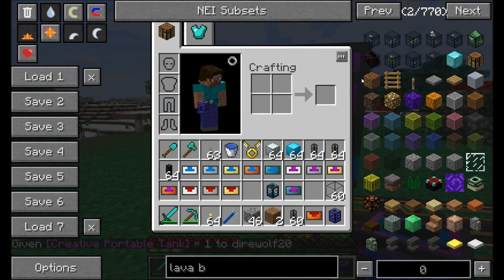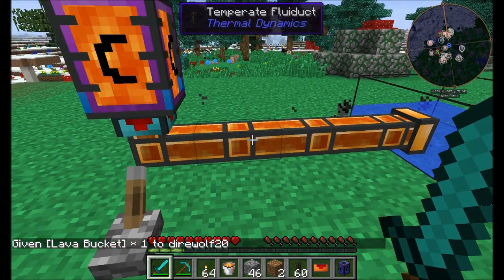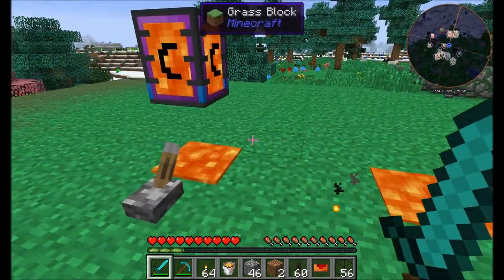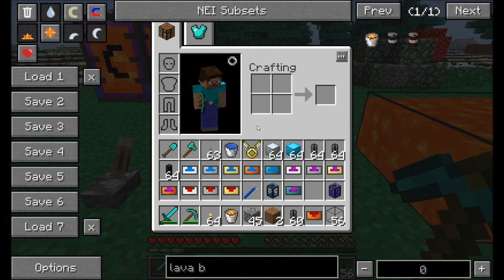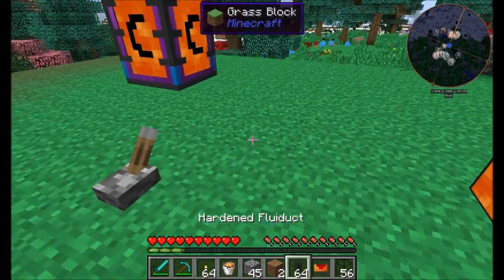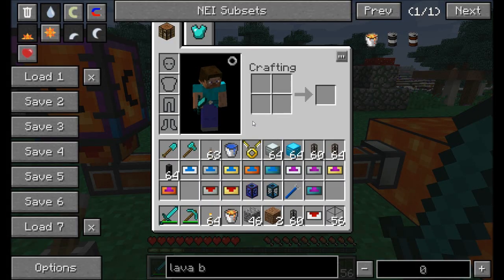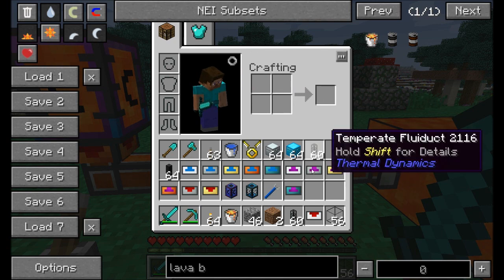After a few explosions — yeah, don't use temperate pipes for extremely hot or cold liquids. Make yourself hardened fluid ducts, which use invar and hardened glass. Put a servo on there and notice no smoking, no exploding — everything's cool. So for simple liquids like water, use the temperate fluid duct. For something really hot or cold, use hardened.